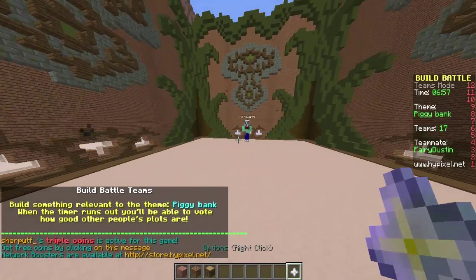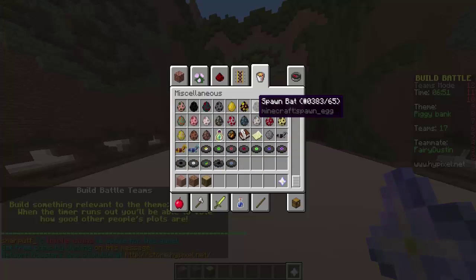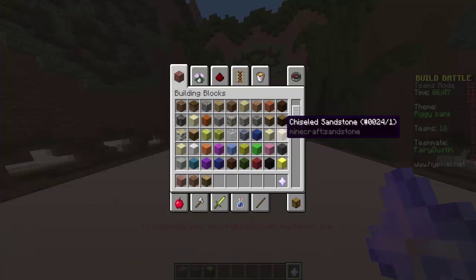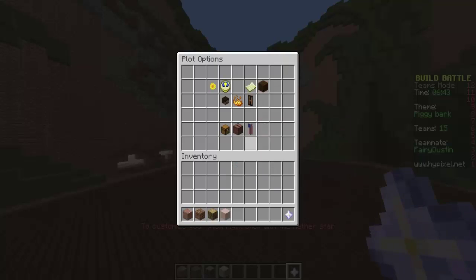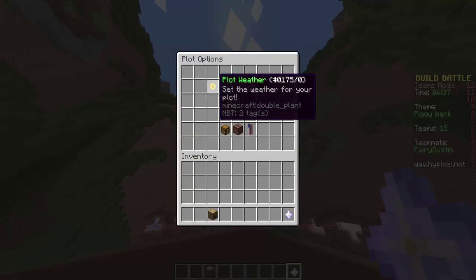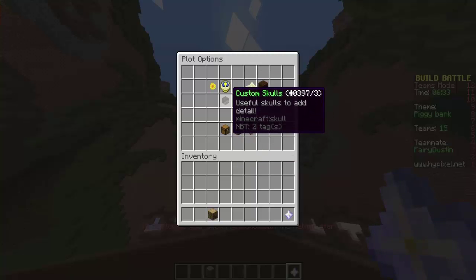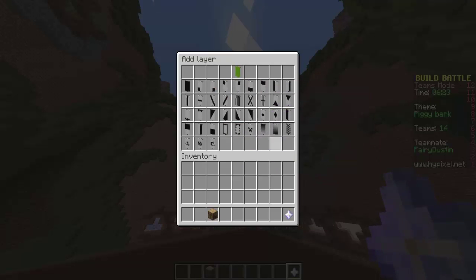What is it? Piggy bank! Okay, so this shouldn't be too hard. We need pink — that's what we need. Do you want to do glass or wool? I would say wool probably. Yeah, okay.